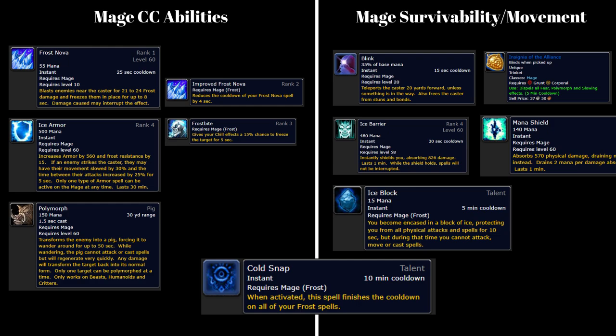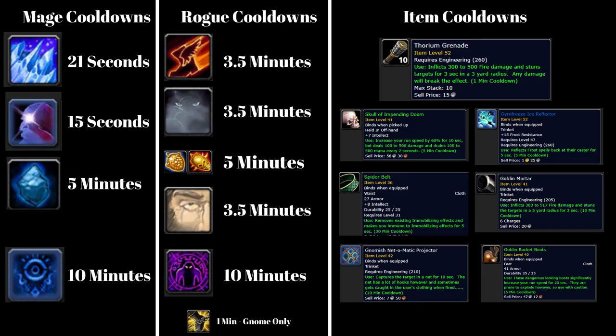To compare our cooldowns: we have sprint, which you should be speccing into improved sprint — I'll link a talent build in the description — and that can get you out of a root like frost nova, on a three-and-a-half-minute cooldown. Similarly, vanish can also break frost nova, again on a three-and-a-half-minute cooldown. You have your horde or alliance PvP trinket on a five-minute cooldown to get out of polymorph, and blind on a three-and-a-half-minute cooldown. And just like cold snap, we have preparation to reset all these cooldowns. If you're a gnome, you also get escape artist to break an extra frost nova.